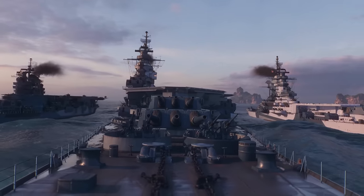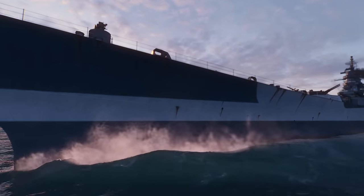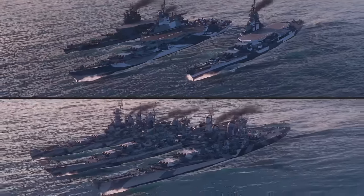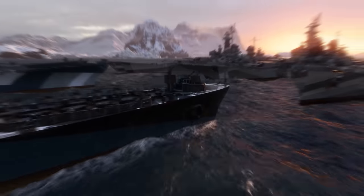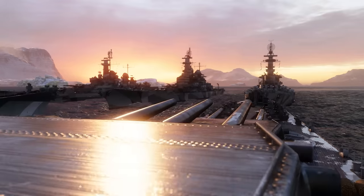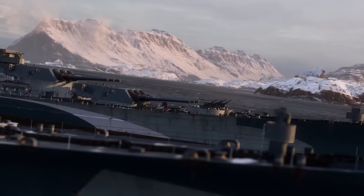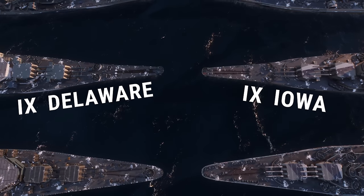First encounters with new ships always start with taking in their appearance. Attentive captains will notice that the newcomers resemble other U.S. battleships right away — and they really do. The newcomers have borrowed heavily armored hulls and solid guns from their more distinguished sister ships: Nebraska from North Carolina, Delaware from Iowa, and Louisiana from Montana.